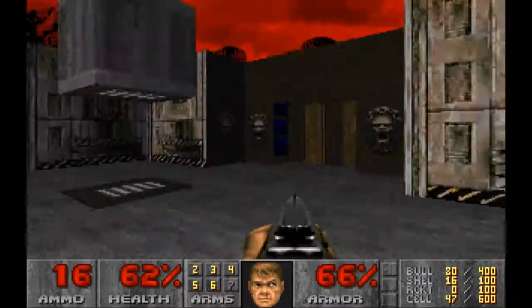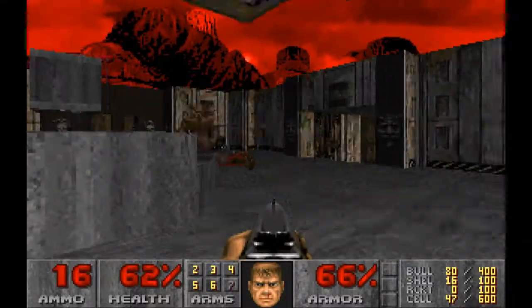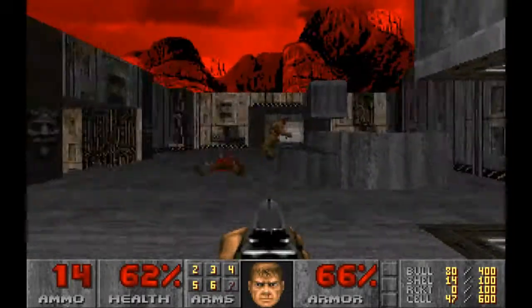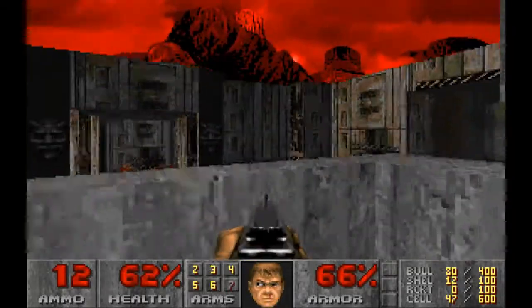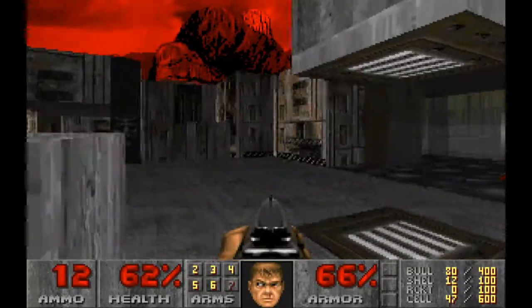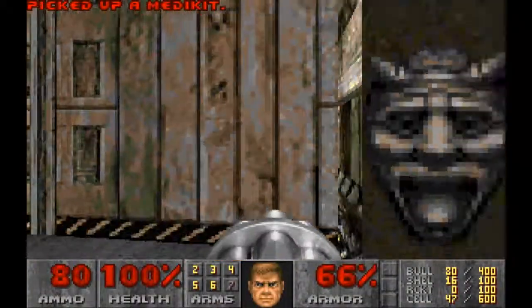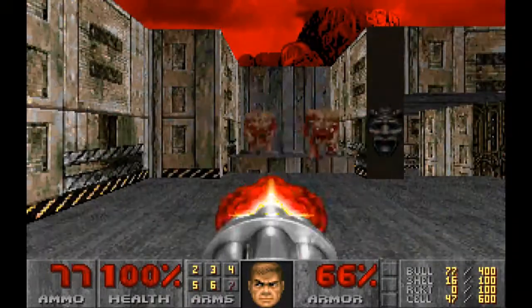Let's have a look around and just take out the remaining creatures. There he is there! He should be... there we go, he's down. Just standing here opens up a secret over here where we can pick up a map and a few health packs as well. And if you stand over here, then this lowers, releasing a couple of demons, but it is another secret.